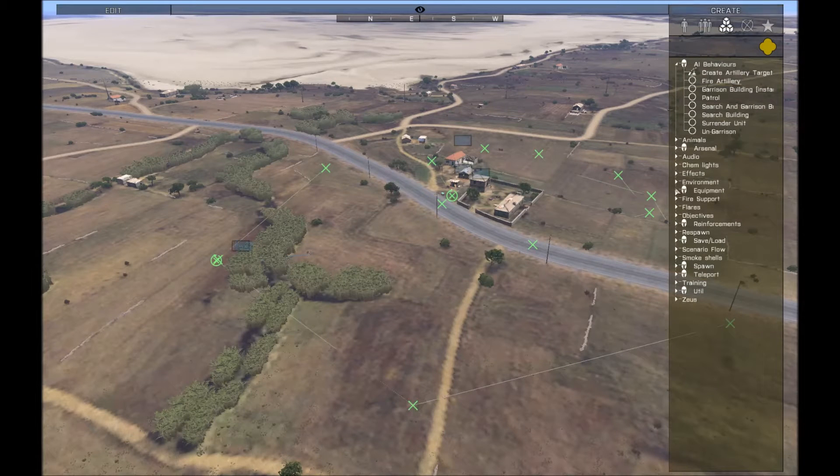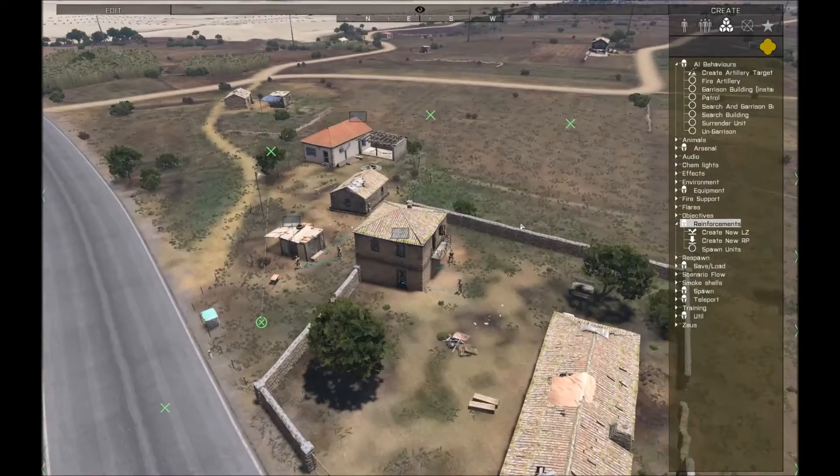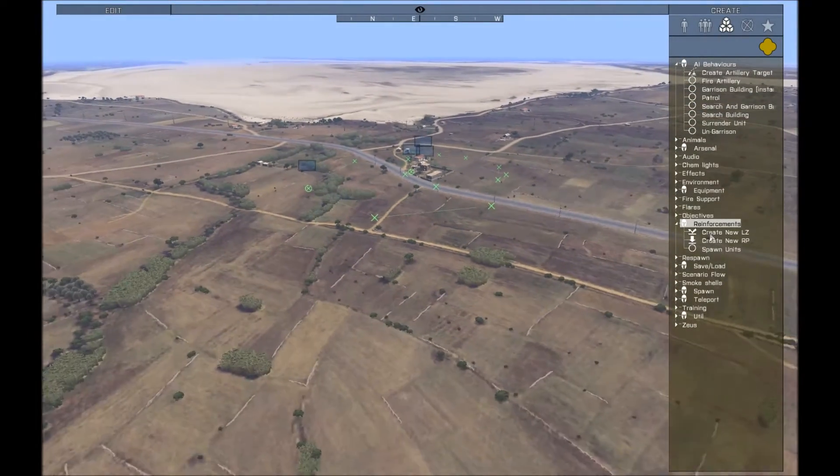Today I'm going to show you how to use the reinforcement feature from Ares. I've set up some blue-for-guys patrolling in a few places, and I'm going to simulate an attack with some AI.